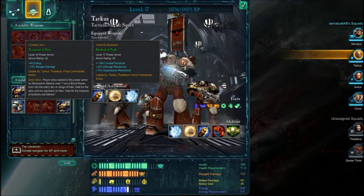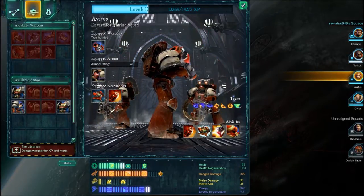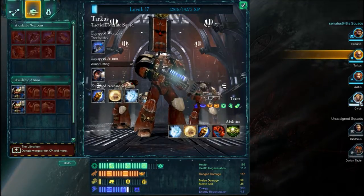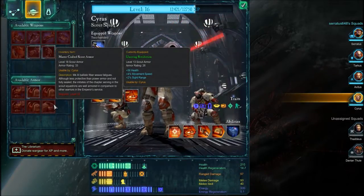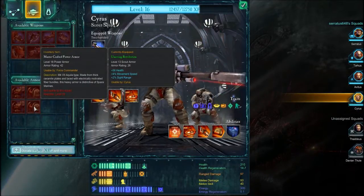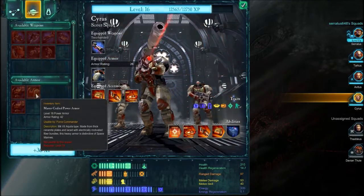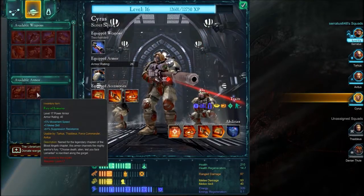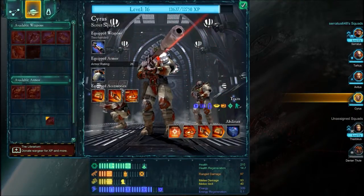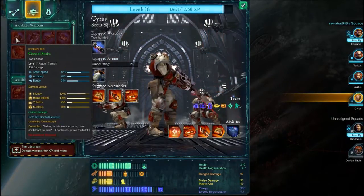Avitus will be in Terminator armor soon, so we will be getting rid of these armors. Level 18 — never mind, let's actually sell it. Mastercrafted power armors are a dime a dozen here, so no point in keeping them. Mastercrafted bolt pistol also, heavy flamer also — let's leave only useful stuff.